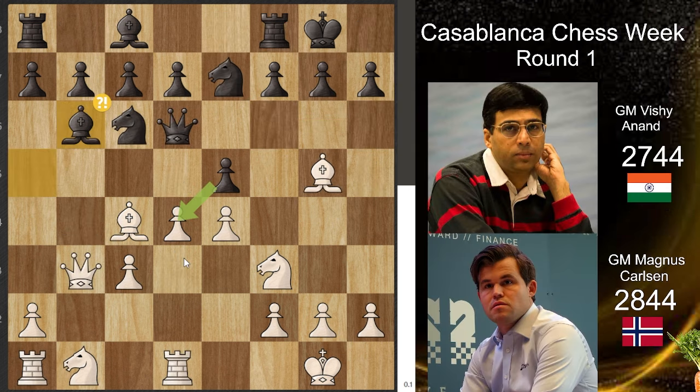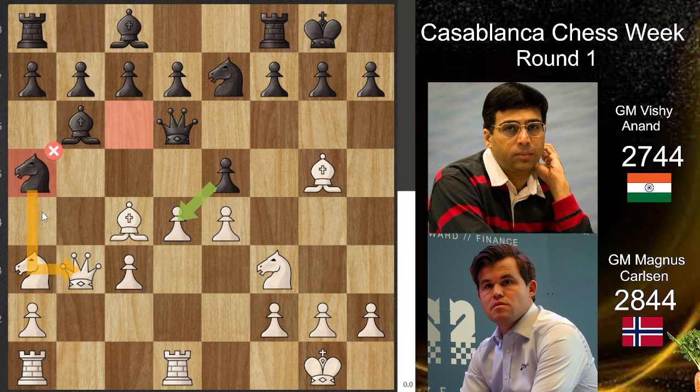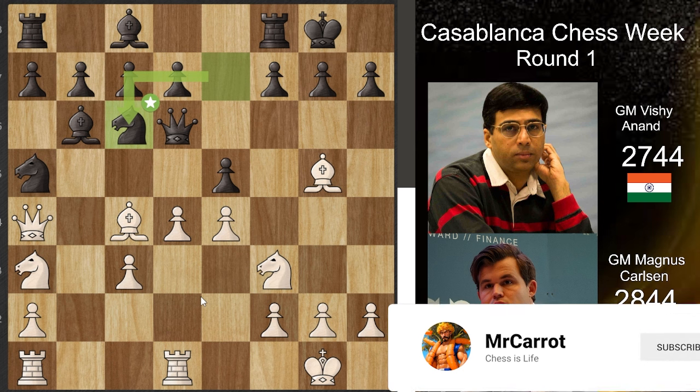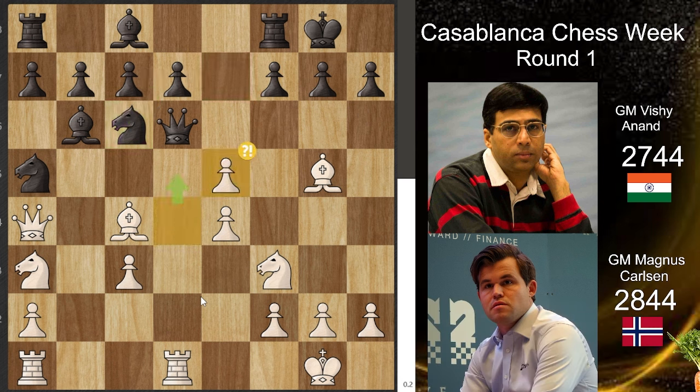In the second game, Magnus didn't go for bishop to f1 or anything else — he went for knight to a3, a beautiful move. Vishy went for knight to a5, attacking both queen and bishop. Magnus needs to do something and keep an eye on the knight, so he went for queen to a4. Vishy went for knight to c6, which is logical. Magnus took the pawn and we see queen to c5.